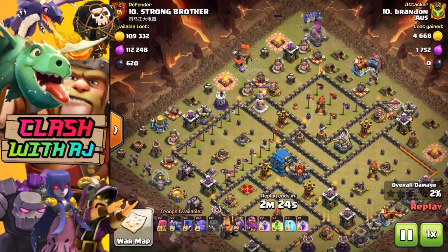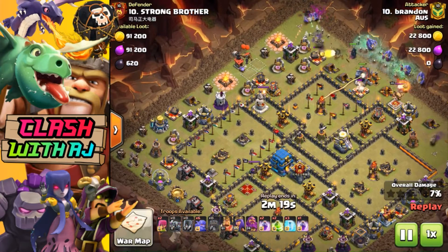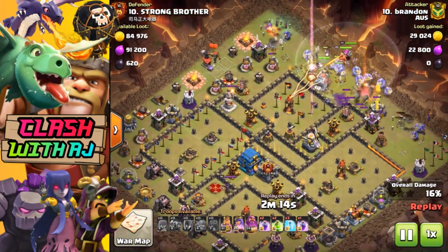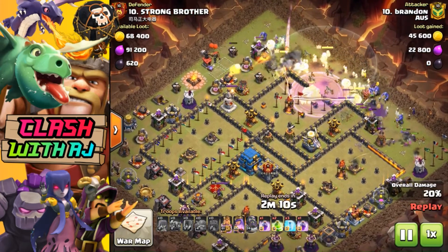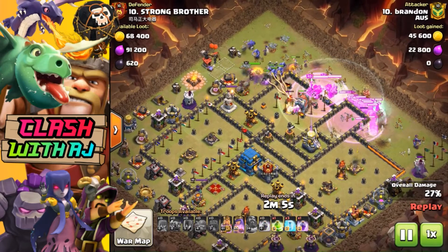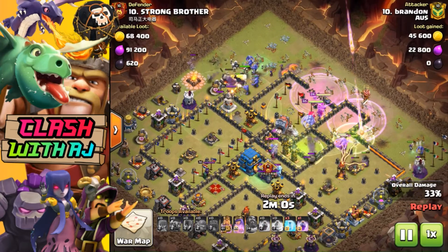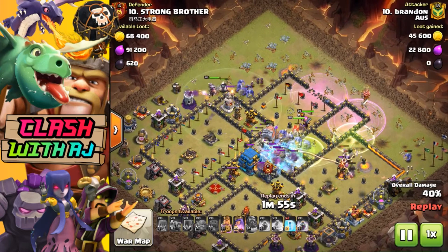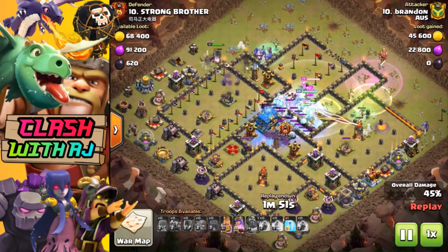This one here is another rushed base - the X-Bows are still pretty low, I think they're level 4, 3, or 2, so very low on some defenses but they've got their Eagle Artillery maxed. When it comes to upgrading for war attacks, make sure your defenses are maxed and your walls are close, because when you get up to these attacks it just makes it a little bit easier for people with close-to-max attacks to three-star your base.